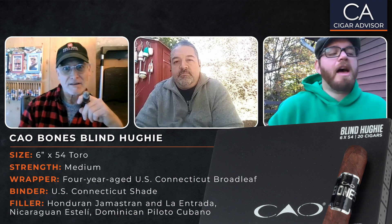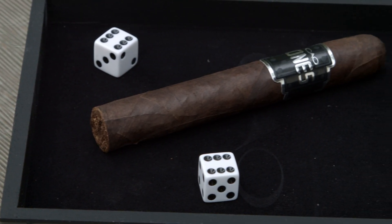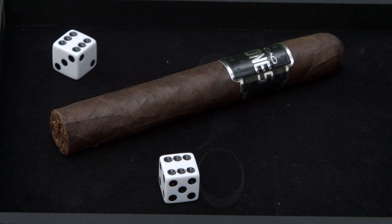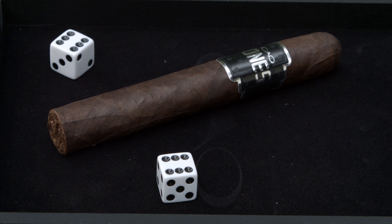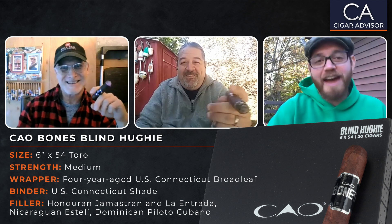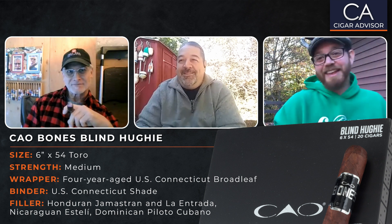For my final thought: Broadleaf, in my experience, is something that's very easy to mess up. It's easy to make a cigar with Broadleaf that just falls flat. Lucky for you guys, this is not an example of that. And to give my shameless Pennsylvania plug — rush out and get that Yuengling chocolate porter, get one of these, and try them together. If you don't like it, grow some new taste buds. It's excellent.